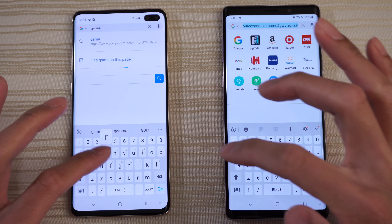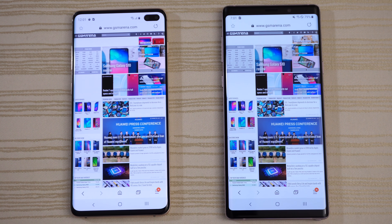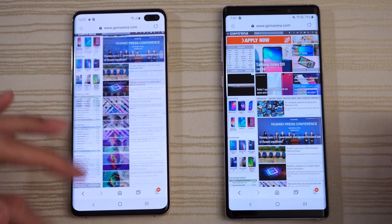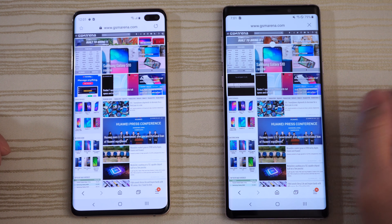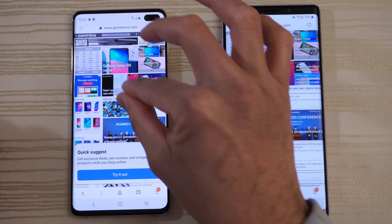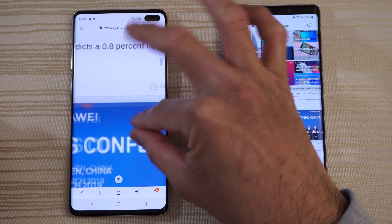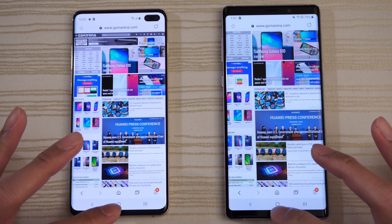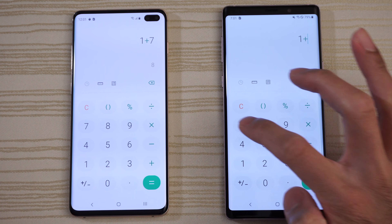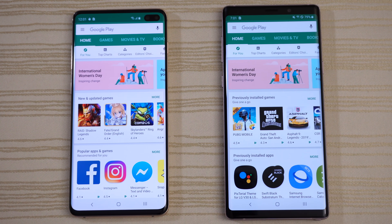Searching for GSM Arena — looking at the progress bar up top, both are pretty much the same. Doing a little zooming on the Note and same thing on the S10 Plus — both nice and smooth on the browsing test. Calculator — call that one a tie. Play Store — pretty much the same.